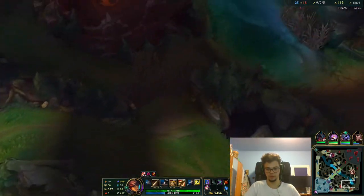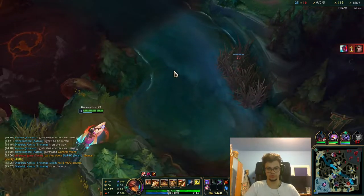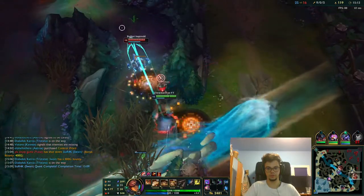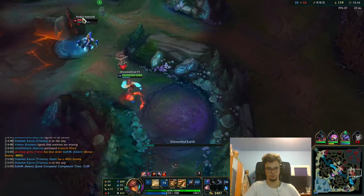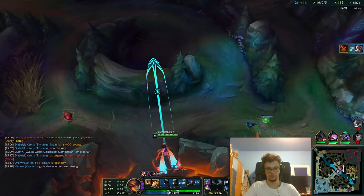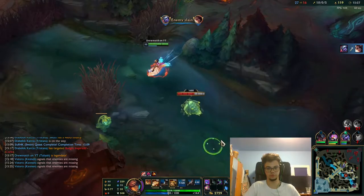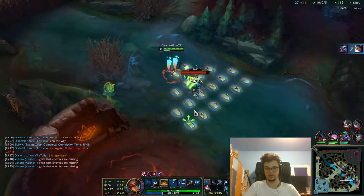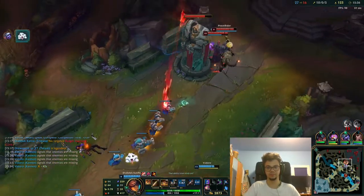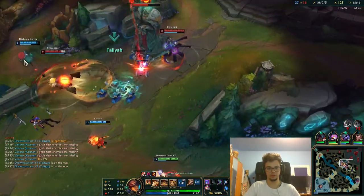I'm seeing Corki — he's probably going around mid. If he comes here, we can 1v1 him, we can one-shot him. We just jump onto him and get another kill. Chase him up. 18 stacks of Mejai's. I could have gone bot — we get a kill onto Samira. I move to the Scuttle. I do not get stuck. I always rotate, I always go places — that's what people don't do. And I don't lose my bounty. That's perfect gameplay.